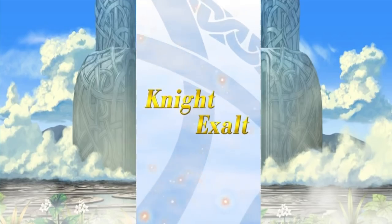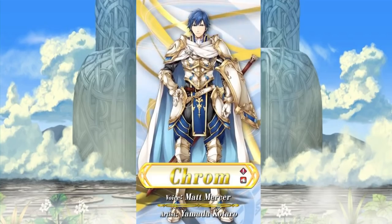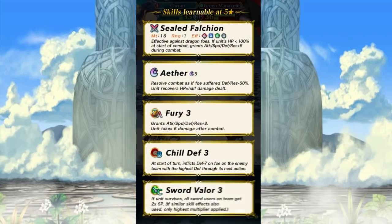Having plus three defense is pretty cool. Knight Exalt — I knew it, it's Chrom! Hi Chrom, how you doing? Of course you're against a dragon unit. Sealed Falchian: if HP is less than 100% at the start of combat, grants attack, speed, defense, and res plus five during combat. Aether — good. Fury 3, sure, why not. Chill Defense 3: at start of turn, inflicts minus seven defense on the foe on the enemy team with the highest defense through its next actions. And Sword Valor 3 as well.